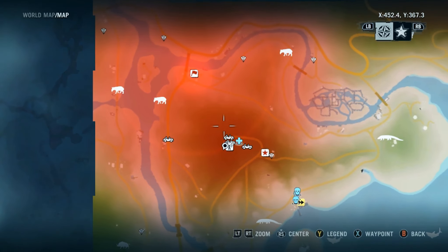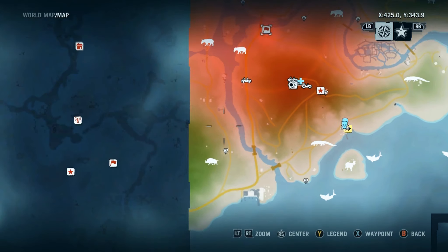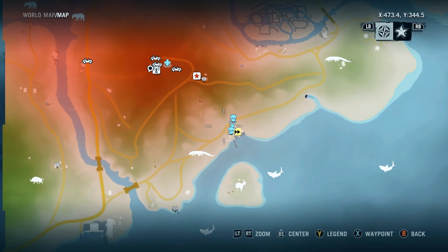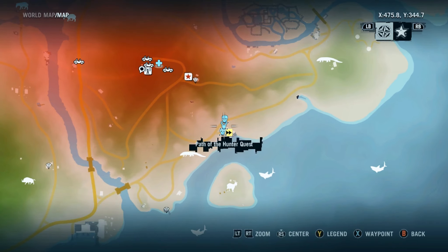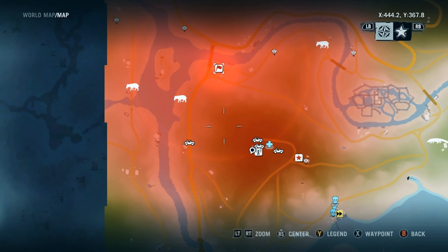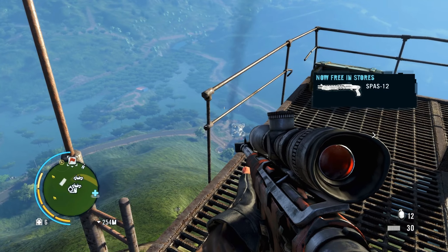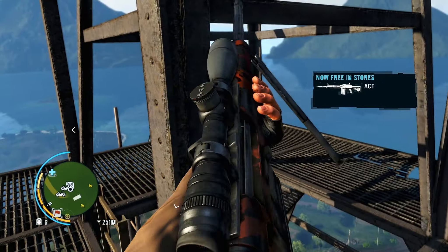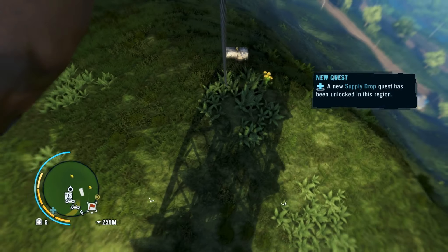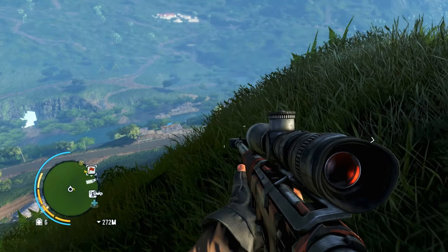Of course I could fast travel back but I want to do this bridge control first and then some rare animals. Is this rare? Path of the hunter, of course. I need to go this way but there is no zip line. There is only one zip line leading in the completely opposite direction.